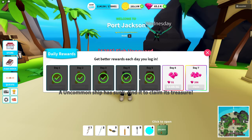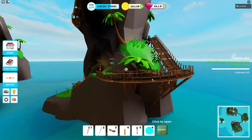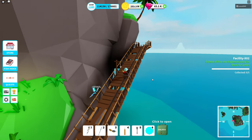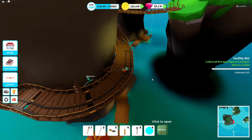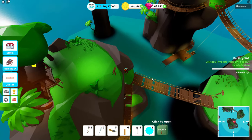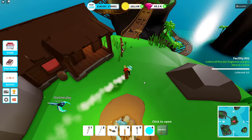I will just synchronize everything and continue. We are back again. I've synchronized everything and now have three star fragments. In Pharaoh Dunes the fragment was in the city, in Port Jackson it was right next to the balloon, at Eruption Island it was the same place as in the first section. It's daytime now so it's going to be a little harder to find them — but here we have one, that's number four.